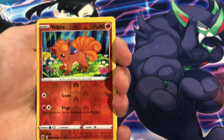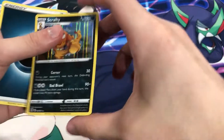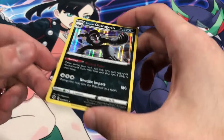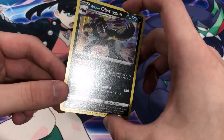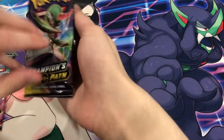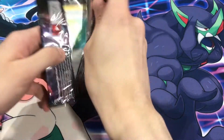We got a reverse foil pick and it's Cramorant, so that's another guaranteed holo. Hold up guys — just noticed something on the Obstacle. I'm not sure if you can see it, but there's a huge print line right there on the left side going through the whole card. That's crazy — it's the worst I've seen on a Pokémon card that I've opened myself so far.